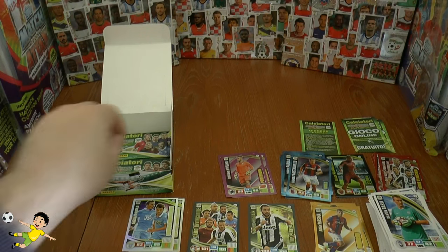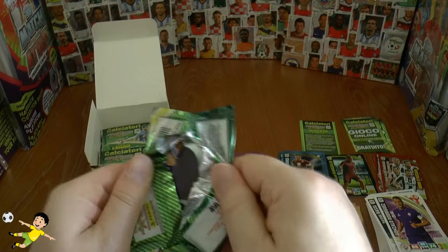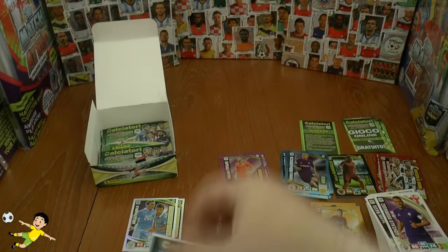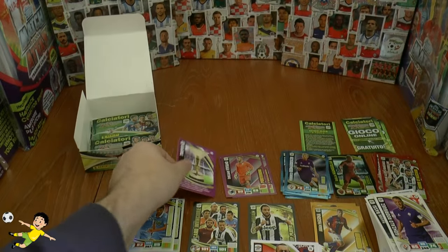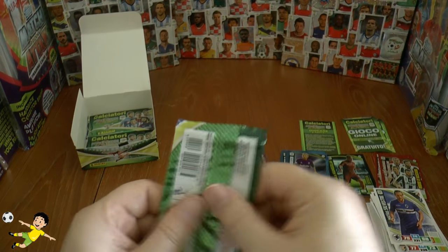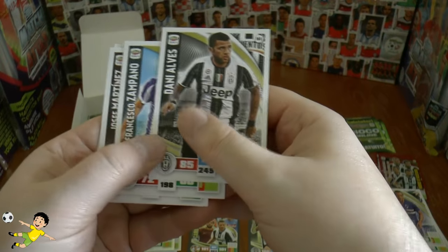Making good progress through the box. We've got the Idolo Vives. And Bernadeschi Idolo of Fiorentina — a decent player. And wow, here's the trophy card — the Scudetto for the league champions. Lovely little trophy. There's Berdiso. And there's Dani Alves, of course ex-Barcelona, now in a Juventus shirt.